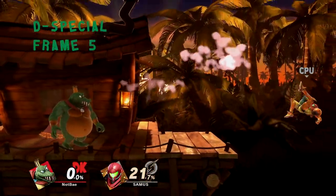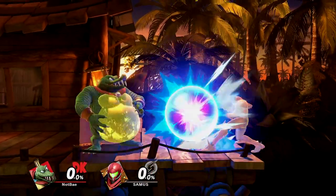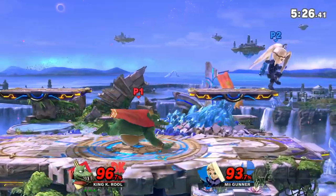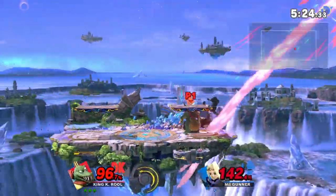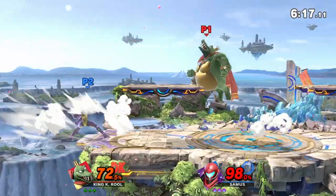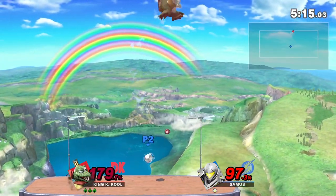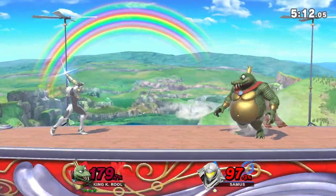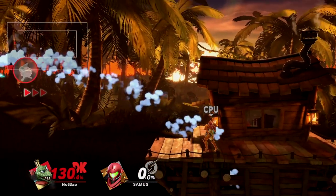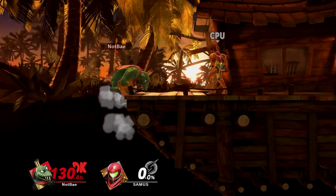And to close off the specials, we have Gut Check, K. Rool's hilarious counter and reflector to punish over-aggression and zoners respectively. The damage multiplier of 1.5 makes it the second highest damage counter in the game, allowing you to score some insanely early kills. Hitting the opposite direction as you counter will reverse it, potentially providing a use in a reverse edgeguard situation. But regardless of how it's inputted, Gut Check is a fairly standard counter and reflector. It's useful against mashy opponents and projectile spammers, but you have to know for sure when an attack is coming, as whiffing leaves K. Rool extremely vulnerable. And as mentioned earlier, its additional use comes in the form of stalling K. Rool offstage, as using it in the air stops his aerial momentum.